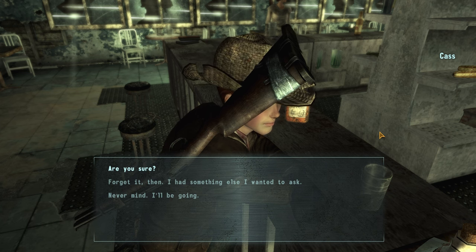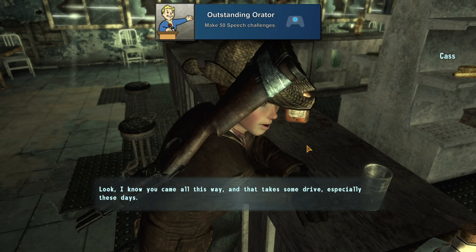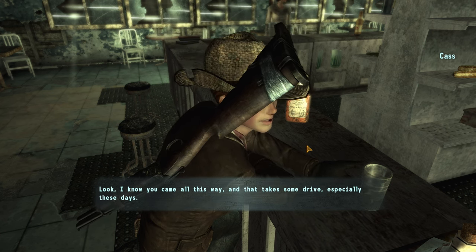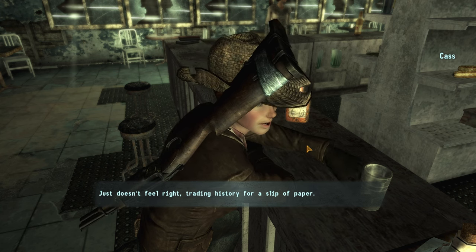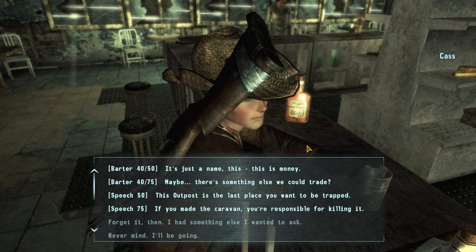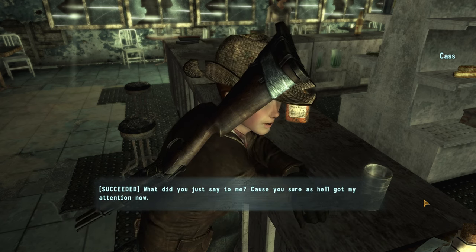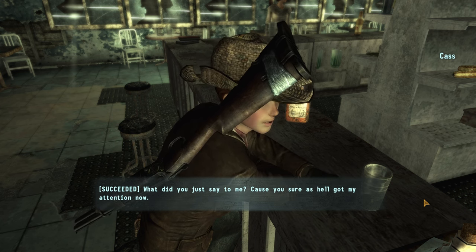Another very important skill you'll want to level up a lot is Speech. This is going to help you get 'Outstanding Orator' for making 50 speech challenges. While going through dialogue options with different characters, you'll occasionally have opportunities to pass speech checks and get bonuses or alternate routes to complete portions of missions. This is a huge skill that might be a little bit OP, but you'll want to raise your skill level a lot to make sure you can pass these challenges when they're presented to you.